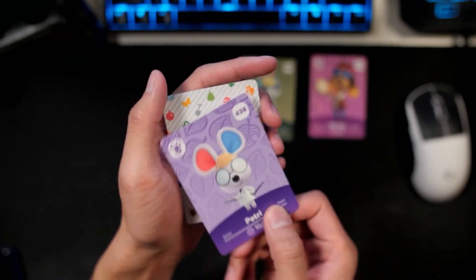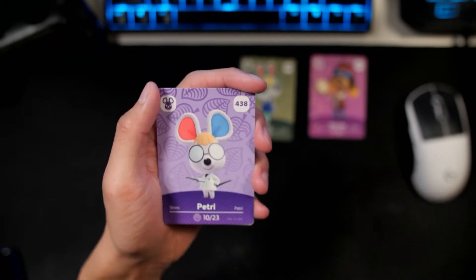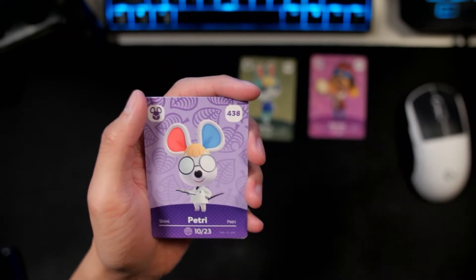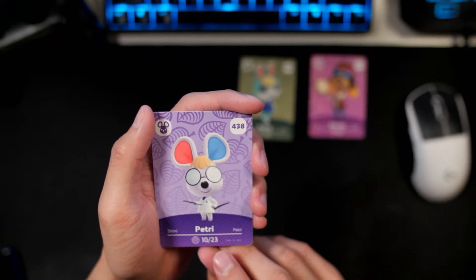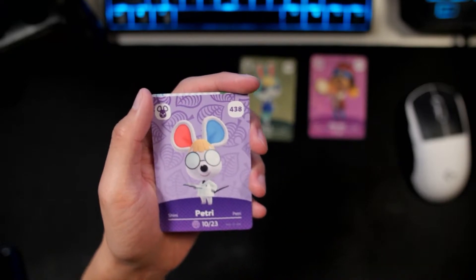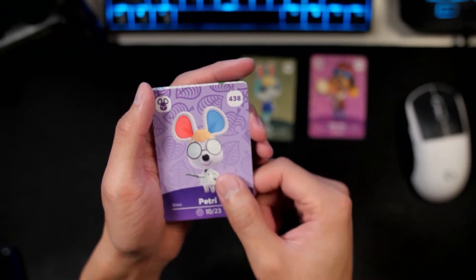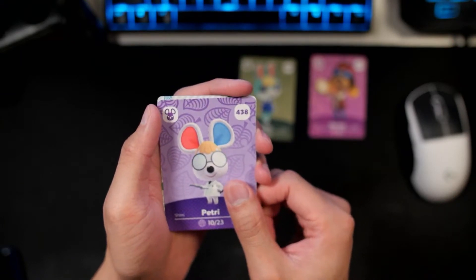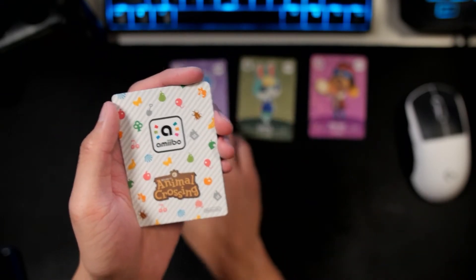Card three, we got Petri, which is one of the new mouse villagers. I love Petri's design — especially with the blue and red ears, and also the mad scientist kind of look. She looks really good. So a really good pull.